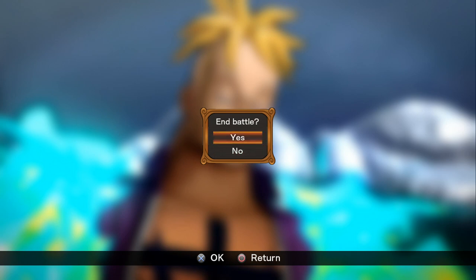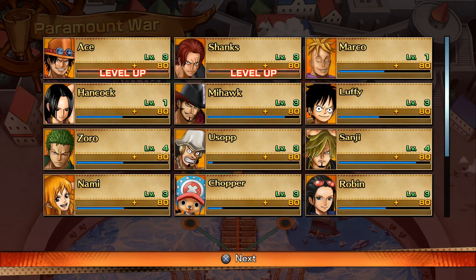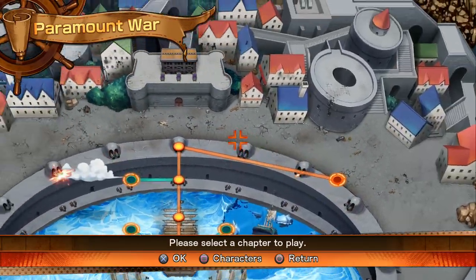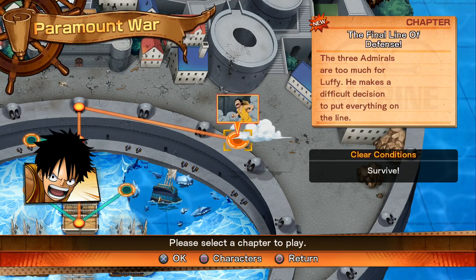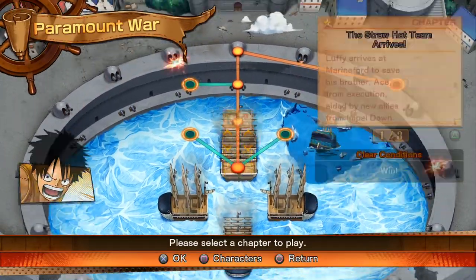Credit to Luffy for even managing to avoid the admirals for that long. I've got to say Marco is a bit of a badass. If you're wondering what the level ups thing is — basically all the characters that you've unlocked get like 10% or a certain percent of the XP from the main character you just played as, so everyone levels up together. It's not like you have to use people individually — it just helps level them up faster. Anyway, I think I will call that there for this part. In the next part we will go to this chapter: 'the final line of defence — the three admirals are too much for Luffy, he makes a difficult decision to put everything on the line.' I will see you in the next part where we do that and maybe a few more chapters. Take care, peace!